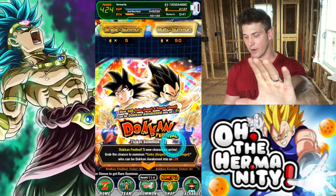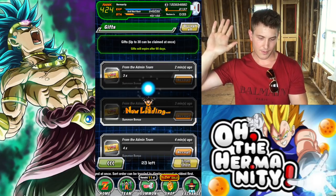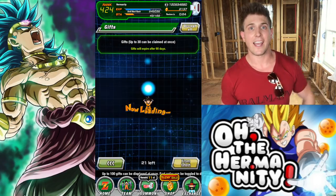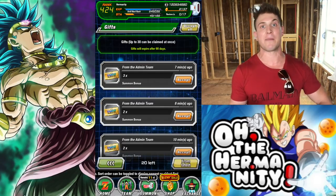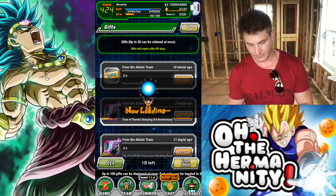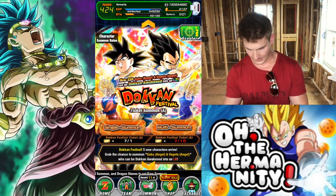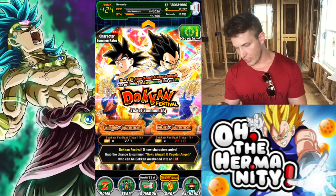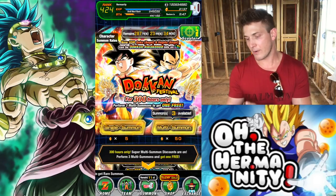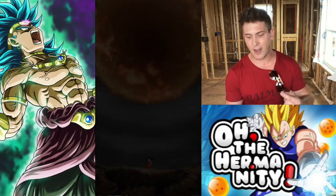Spirit Bomb luck, guys - send it over. We have to collect our tickets. Keep the hands in the air while we're collecting that Spirit Bomb luck. I have to collect these one at a time. I can't click Accept All because I have a lot of Elder Kais sitting in my box and I don't want to collect them and have them take up space. I'm going to be using them right away on that Gogeta anyway. We got nine tickets. I want to hit multis on these tickets, so let's hit each banner one more time. I'd rather do a multi than singles.